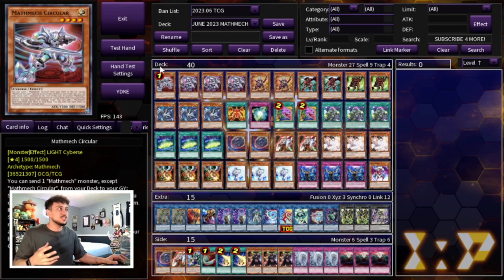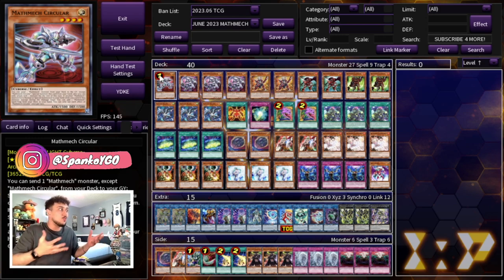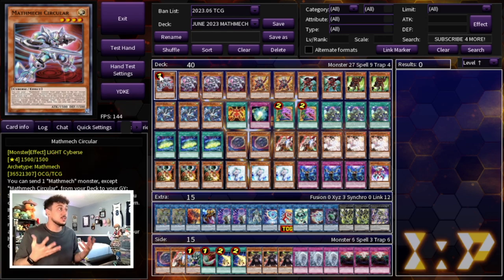I hope you guys have been enjoying this post-banlist content. I'm going to keep bringing it to you because I think this format is going to be very fun. So let's get right into the deck profile. Yes, circular is at one, however this deck is still extremely powerful. Keep in mind half of this deck is just extenders and ways to get into all your starters. Circular being at one does hurt the deck a significant amount — if your opponent stops the first circular it's a little hard to have that recursion — however one circular is still fine and this deck can still be really competitive.